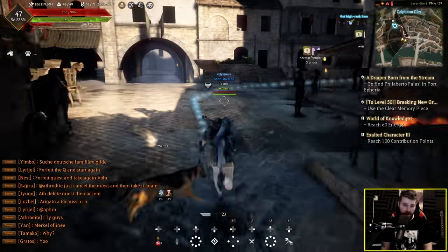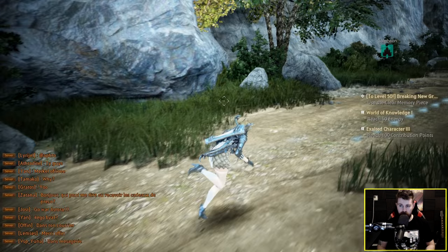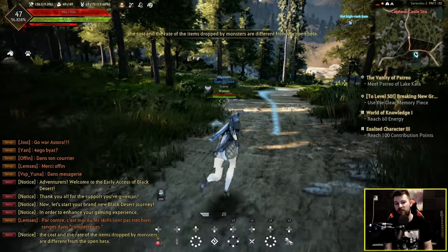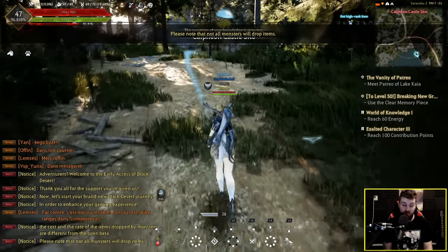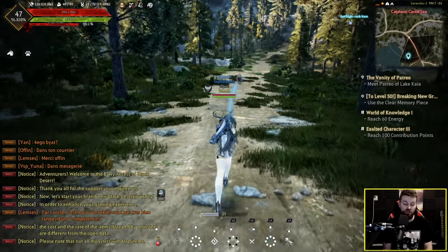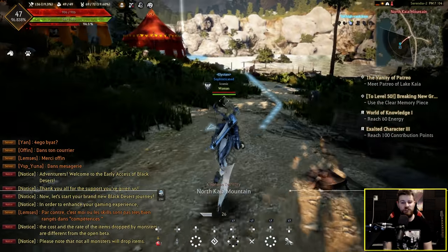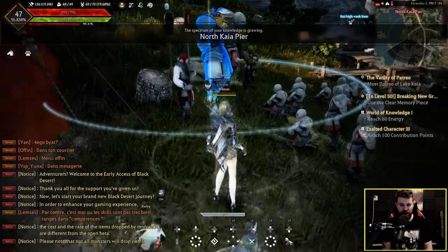I've got to go all the way to Port Epheria now — bit of a long run. Looks like we're going to go to the catfish camp. I don't know what it is but I just enjoy the vanilla leveling experience in this game. There's just so much to do and you get a crazy sense of progression from everything you do: quests give you contribution points and good gear, you're gaining AP and upgrades all the time, quests give XP towards combat, running everywhere increases your breath, eating food increases your health, you're constantly discovering new areas, talking to NPCs gaining energy and contribution points. There's just so much to manage and work on at the start of the game, which is why it's really fun.